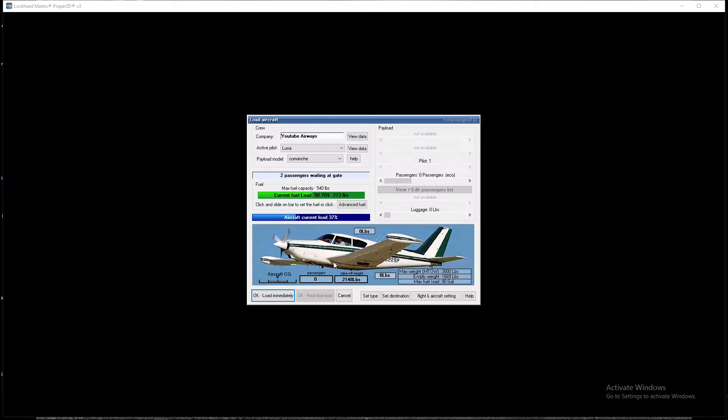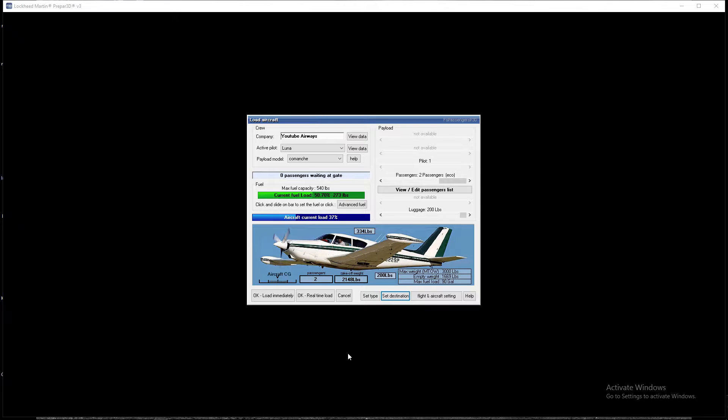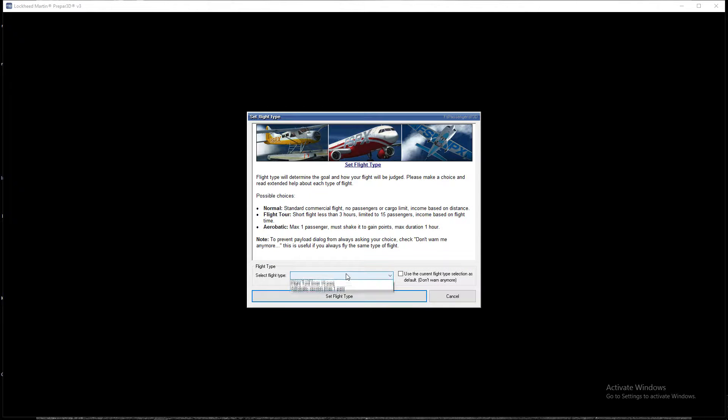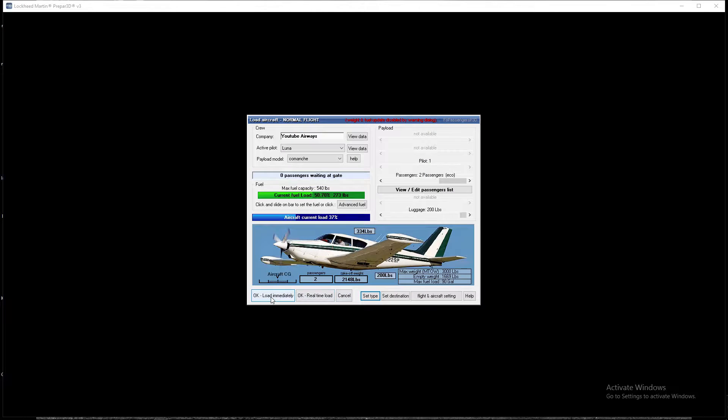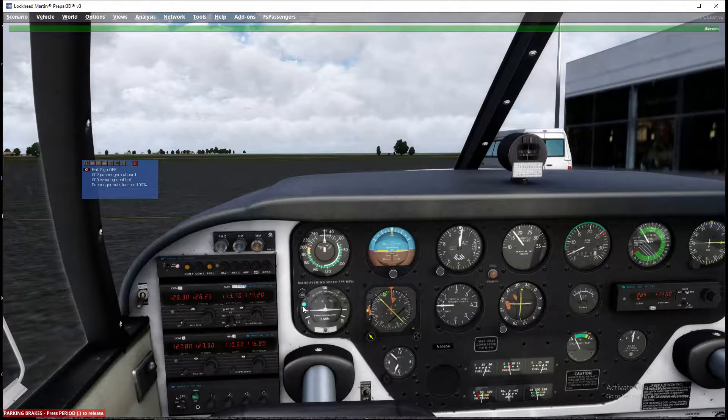We're adding our passengers and luggage. The destination is Le Touquet — LFAT, or Lima Foxtrot Alpha Tango. We need to set the flight type, which is just a normal flight, and that's pretty much it. So if we get into the cockpit — obviously in a small general aviation aircraft like this we're not going to have crews, so a lot of these things are disabled.